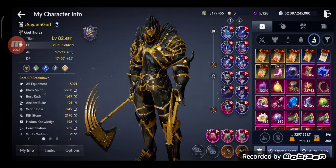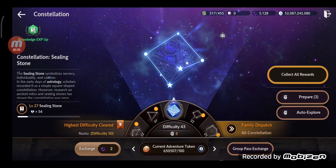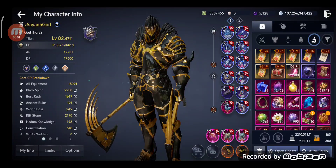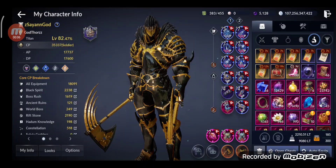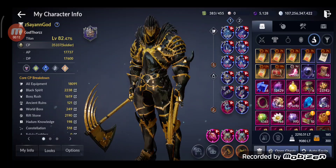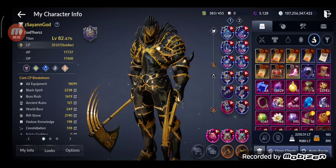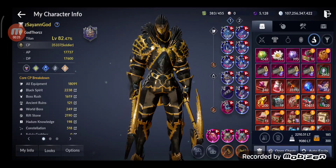Next, I'm gonna do the Constellation. I have 650,000 Adventure Tokens plus some extra runs. I did farm all the Adventure Tokens — I did a separate video about that, you can watch it to see everything I got. My CP went up to 35,337, so I gained around 300–350 CP from the Constellation.